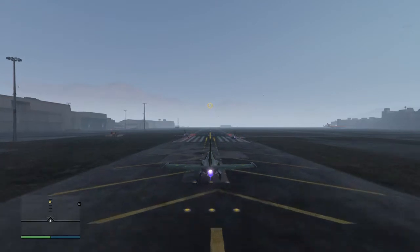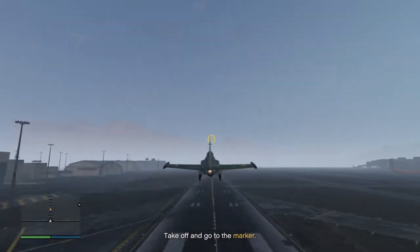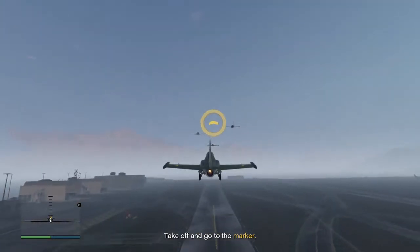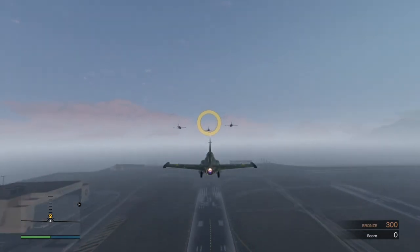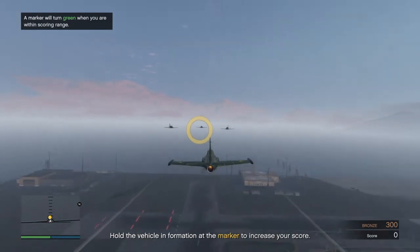All right. Take off and catch up with the other jets. You're there. Now find as close a formation as you can. It ain't formation flying if we hate information.